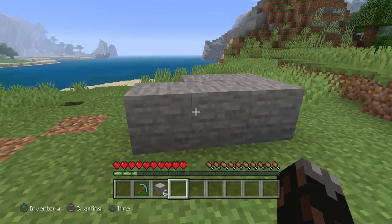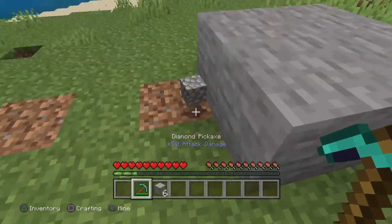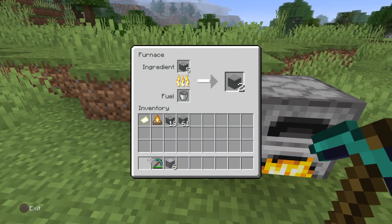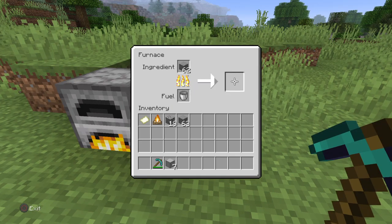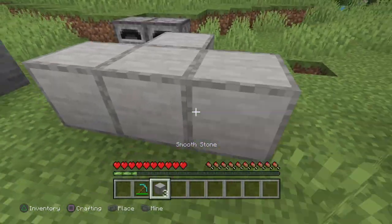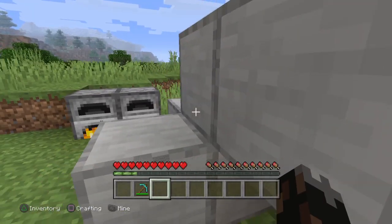Pretty straightforward: stone turns into cobblestone, put the cobblestone in the furnace, turns back into stone, put that stone into the next furnace, turns into smooth stone. Then you can build your house with this smooth stone.